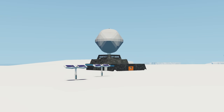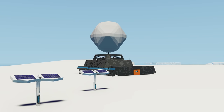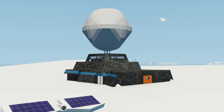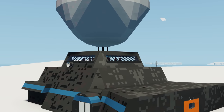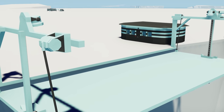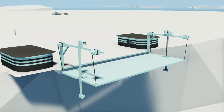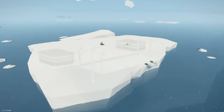Moving on to the next creation, we have the North Ice — an arctic weather research base. The creator has built a whole base up in the north arctic. It has a weather station, a runway with working runway lights, helipads, a boat lift, refueling, and they've even added it into the cargo system as a new destination for cargo deliveries, which is really cool. Let's go spawn it in.